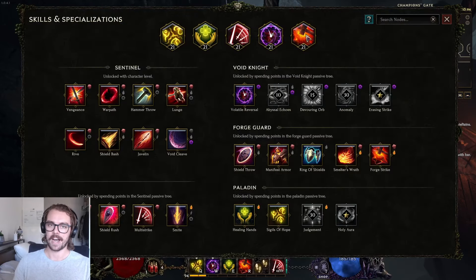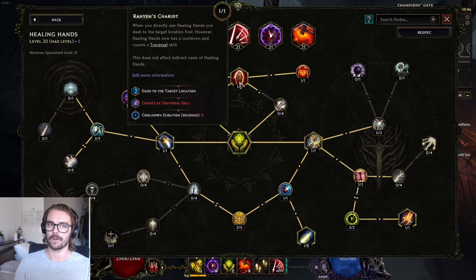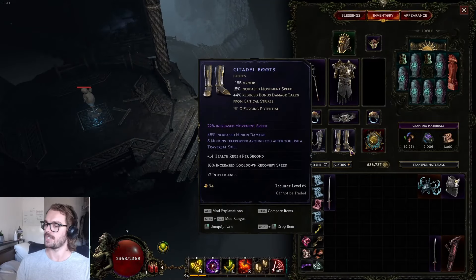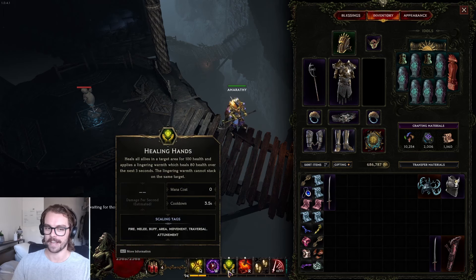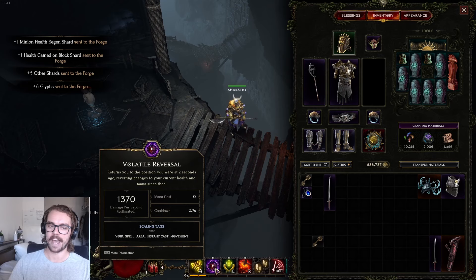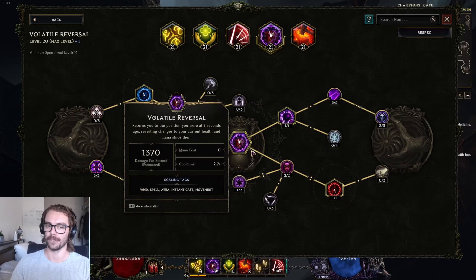That last bit I want to touch on is the healing hands tech. This node allows for cooldown recovery — you spec it so healing hands becomes a traversal, you dash, your minions teleport with you via the boots, then you swing healing hands. If any minions are missing health it heals them and recovers 75% of the current cooldown. At 3.5 seconds cooldown, that 75% recovery means you're effectively sub-one-second once you factor in cooldown reduction. It's a pretty awesome little tech. I've also got the zero-mana version of Volatile Reversal on a 2.7-second cooldown.